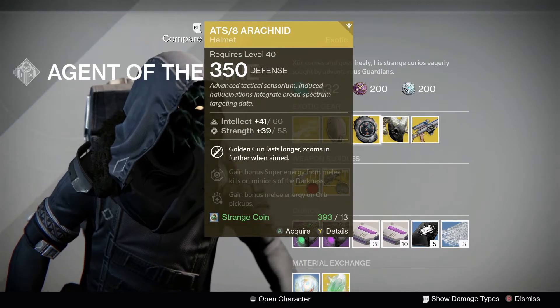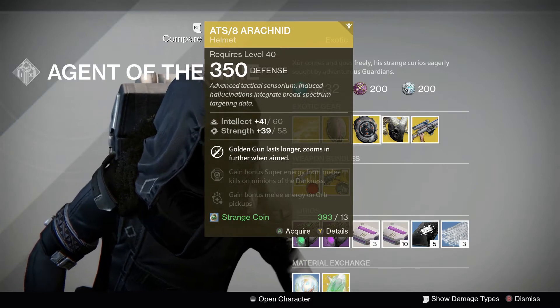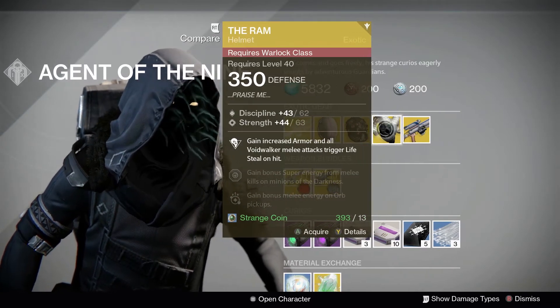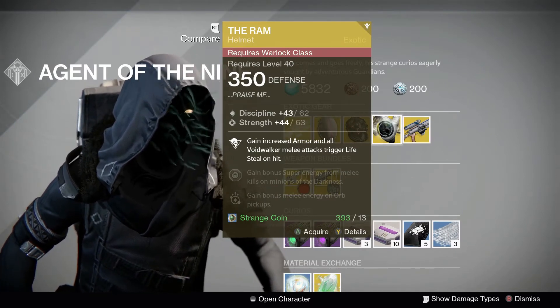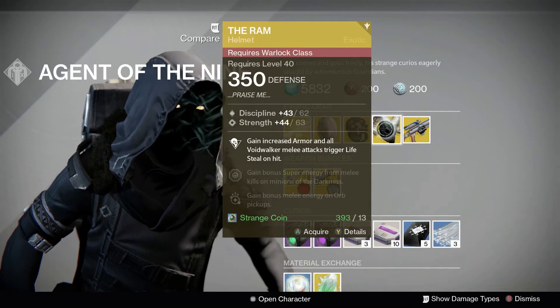Gunslinger Hunters may want to grab ETS-8 Arachnid, which will make their Golden Gun last longer and zoom in further when aimed. Voidwalker Warlocks may be interested in the Ram, which will give them increased armour and also make melee attacks trigger lifesteal on hit.